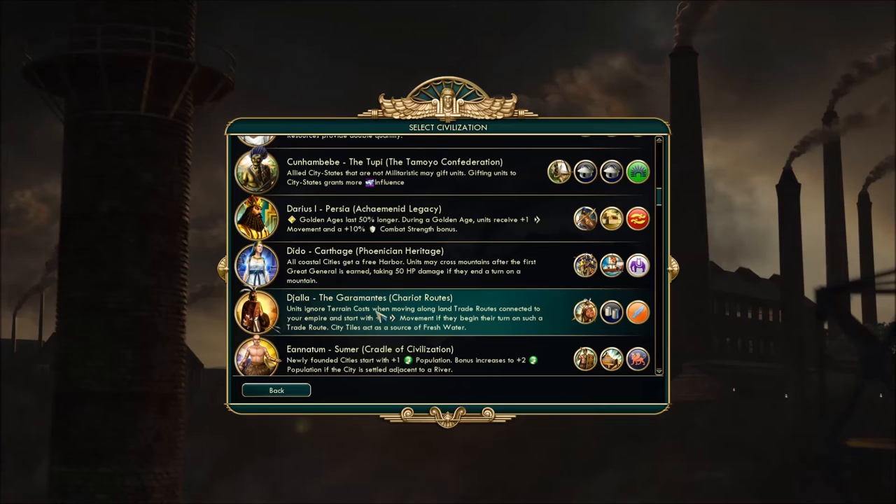Next one up: Jala of the Garamantes. Unique ability — units ignore terrain costs when moving along land trade routes connected to your empire, and start with plus one movement if they begin their turn on such a trade route. So a very trade-focused, land trading empire feel. City tiles also act as a source of fresh water — historically, they were able to build cities that no one thought could actually function in the middle of deserts, so that's a nod to that.